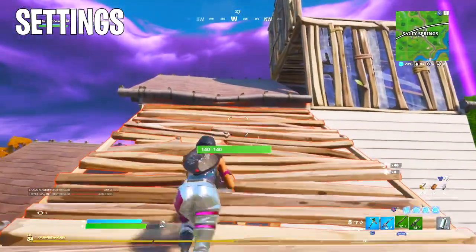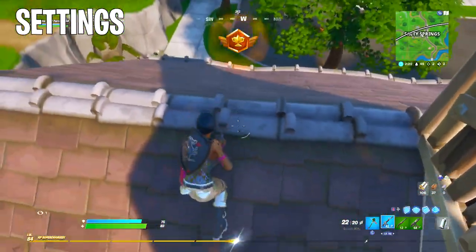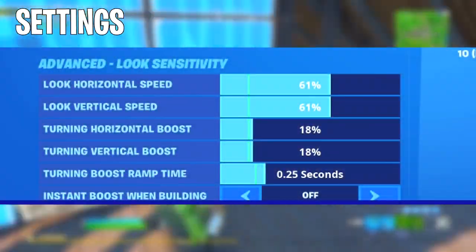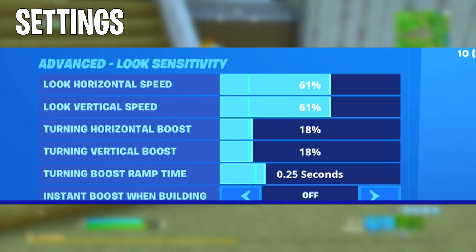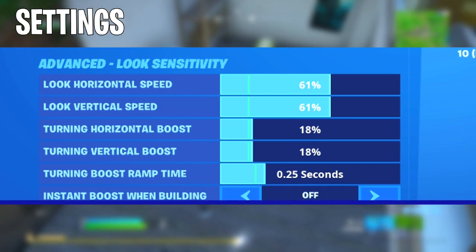The advanced look sensitivity settings affect when you're not aimed down sights — basically when you're hip-firing with a pump or tac. Look horizontal speed and look vertical speed are both set to 61%. Turning horizontal boost and turning vertical boost are both set to 18%, with a turning boost ramp time of 0.25 seconds.